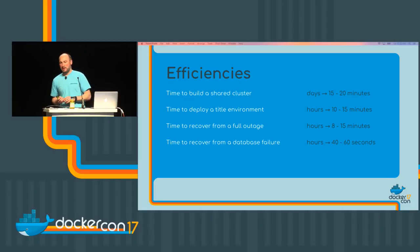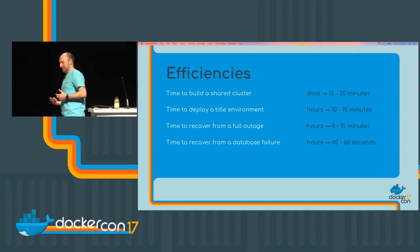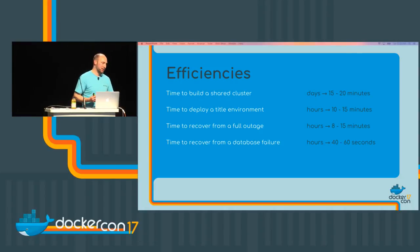Recovery from outages: we used auto-remediation. Whenever there was a problem, Mesos/Marathon was able to resolve it itself — tear down the containers and just replace them. We had a couple of RCAs from that. Time to recover from a database failure was also dramatically improved. This used to send our ops and devs into a real panic — everyone hustling, and it could take hours if you're lucky or days if you're unlucky. Now we're basically able to kill the MySQL container, spin up a new one, and sync it from master. It took about a minute for this to happen.